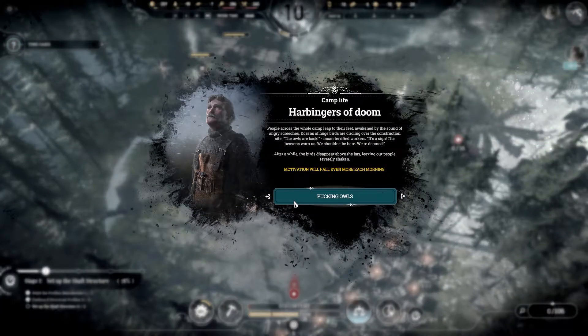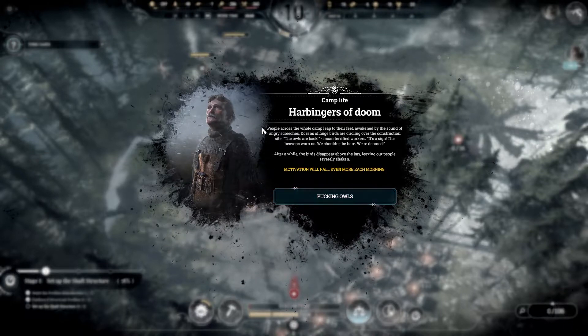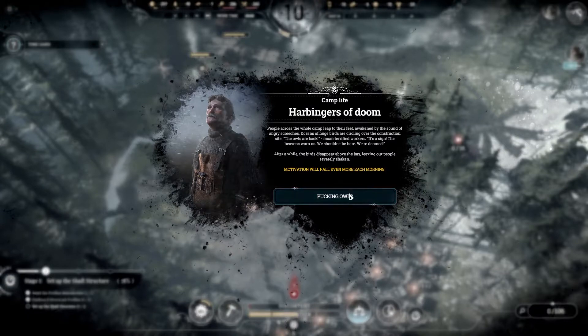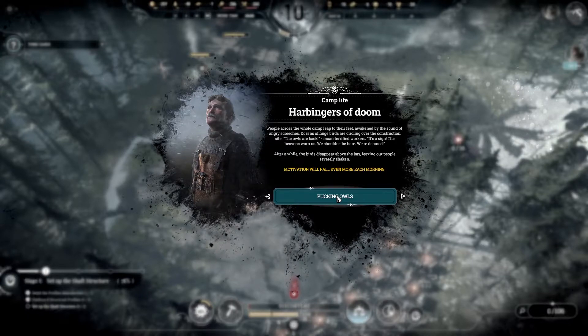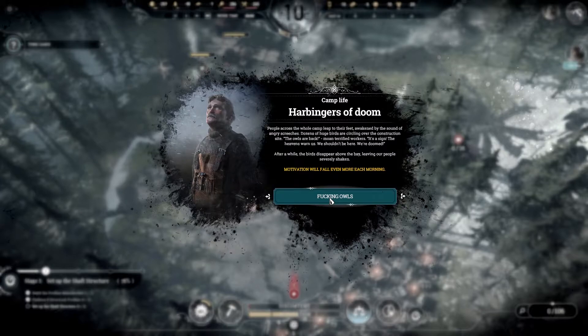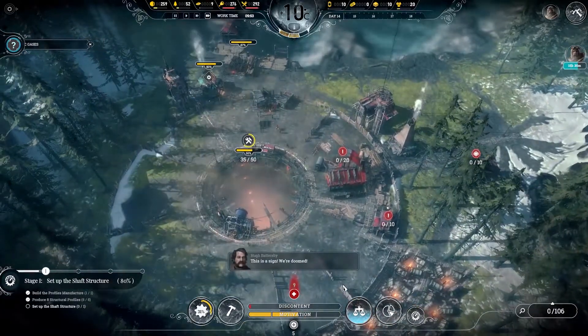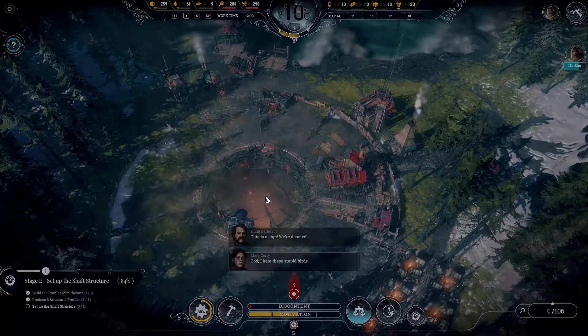Camp life — harbingers of doom. People across the whole camp leap to their feet, awakened by the sound of angry screeches. Dozens of huge birds are circling over the construction site — the owls are back! Terrified workers moan: 'It's a sign — the heavens warn us we shouldn't be here, we're doomed.' After a while the birds disappear above the bay, leaving people severely shaken. Motivation will fall even more each morning — that's not good. But motivation is still very good really to be honest.